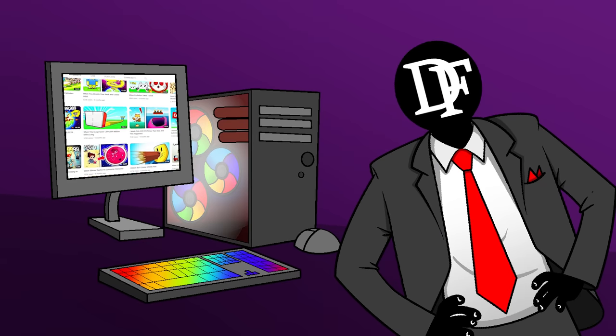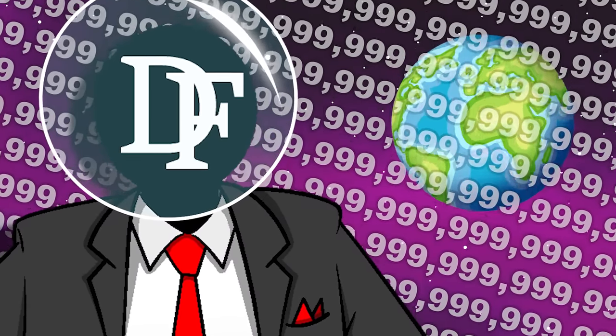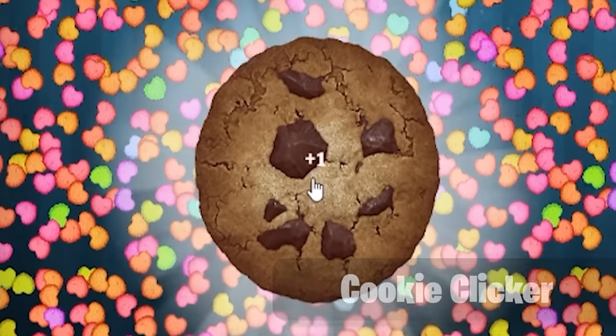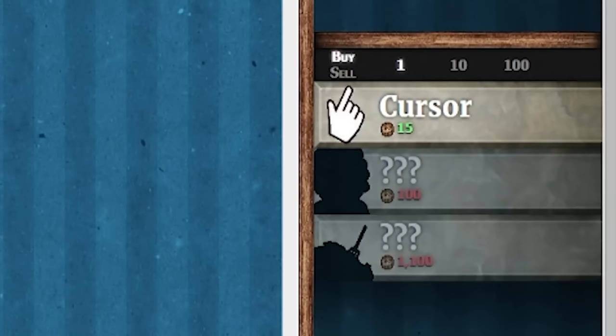Today we're going to look at all the many times I've legitimately tried to light my computer on fire by letting it run all night in an auto-clicker. I'm just a simple human being on a quest to make the biggest number there's ever been in the existence of humanity. All we need to do is click on cookies — one click equals one cookie. We're just going to keep clicking until we unlock something new.